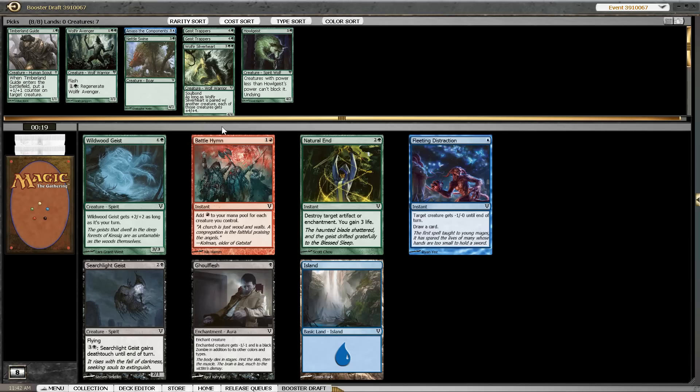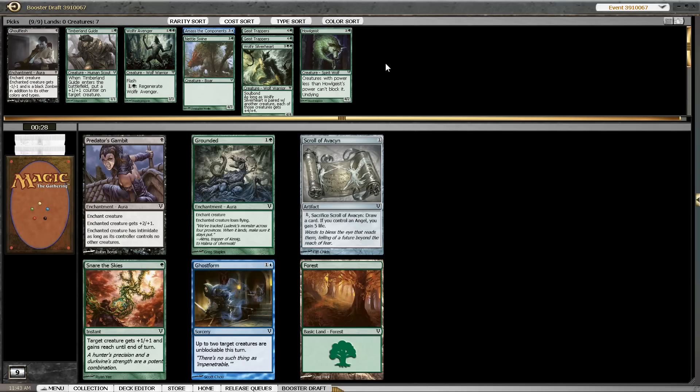I'm looking at either Searchlight Geist as a way to move into black and get another 3-drop, or maybe even Ghoulflash as a removal spell. The alternatives are Natural End and Fleeting Distraction — both aren't really great. So I think I should pick one of the black cards, and Ghoulflash is more important in the matchups where our green deck is just too slow. We need all the cheap removal spells we can get, and if you end up in black, Ghoulflash is a very fine card.